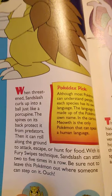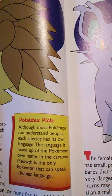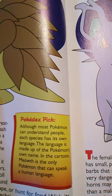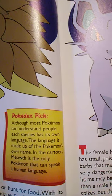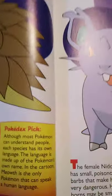Be sure not to leave this Pokémon out where someone can step on it — ouch! Although most Pokémon can understand people, each species has its own language made up of a Pokémon's own name. In the cartoon, Meowth is the only Pokémon that can speak a human language.